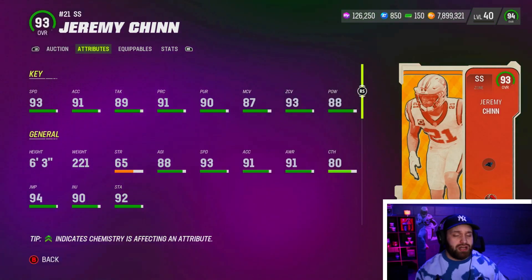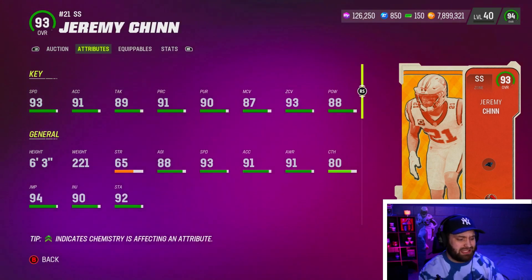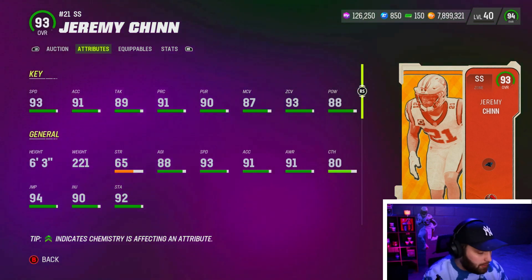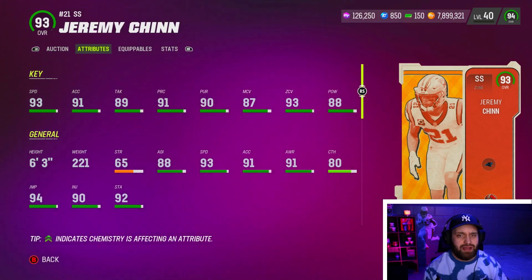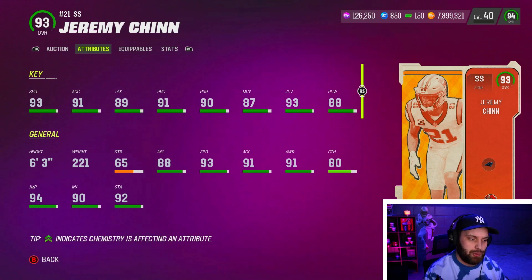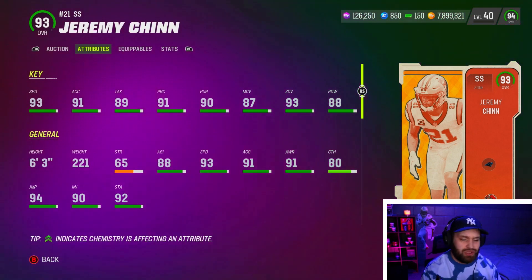At number seven, we do have Jeremy Chin — another 93 speed player here. But you're obviously getting a big boost going up to six foot three, which is a huge jump from five foot nine. He comes with amazing stats too — 91 play rec, which is really good. The man coverage not being above 90 will sting for a lot of you guys who blitz, and most people are rocking the zone strat cards. But if you are using Chin and blitzing a lot, you're probably going to have to switch. He has 93 zone on him.